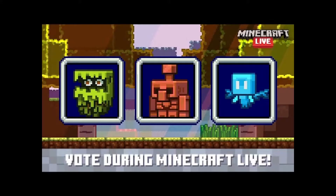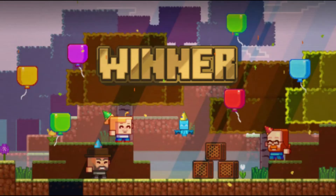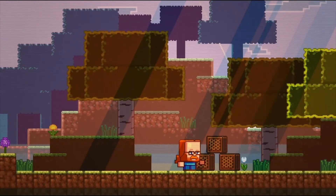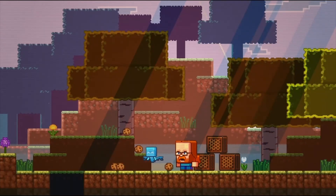If you play Minecraft, you probably know about the recent mob vote. The options were the Glare, the Copper Golem, and the Allay. The winner was the Allay, which was like these little fairy ghost thingies. Apparently when you throw items at them, they go and find more of that item. Also, they dance.